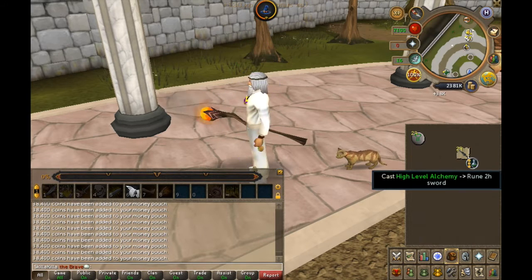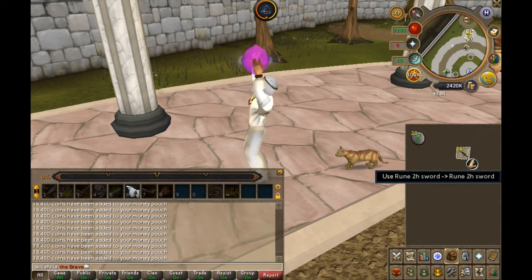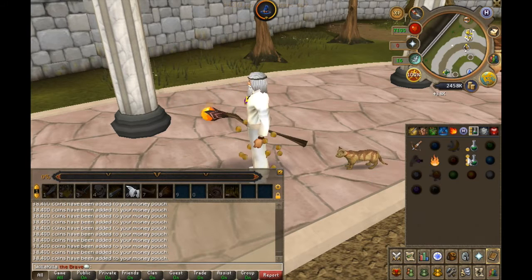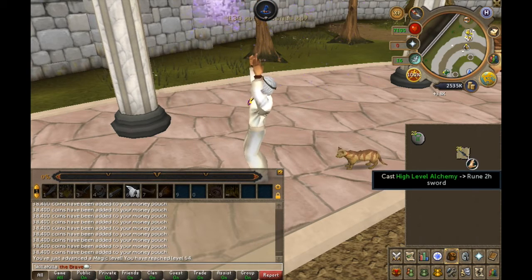You can cast it every three seconds, which is around 1,200 times per hour, so that means you can average 878k an hour if you set it up in your inventory like you see here in the video, so you can just keep clicking.